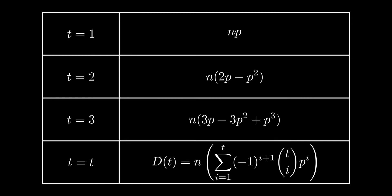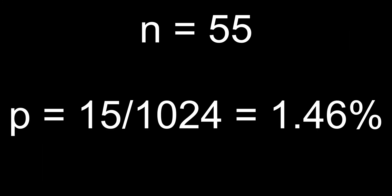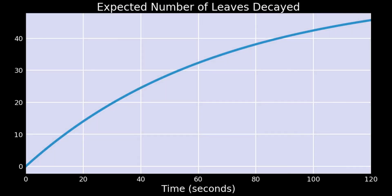We just need to know what n and p are. To make things simple, we're going to assume that every tree is a normal-sized oak tree. Based on some data from counting, n equals 55 on average. And based on a comment on Reddit, each leaf block has a 15 in 1024 chance of decaying each second, so p is about 1.46 percent. Here's a graph showing the average number of leaves that have decayed over time after you finish chopping down a tree.